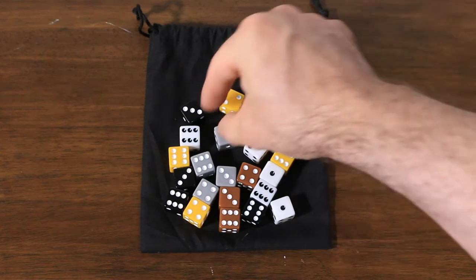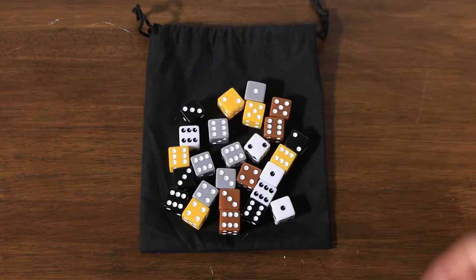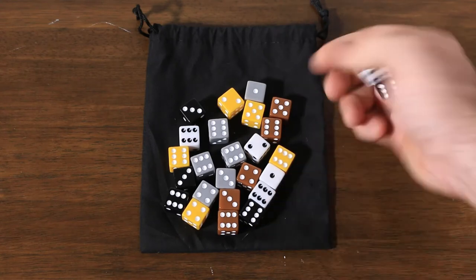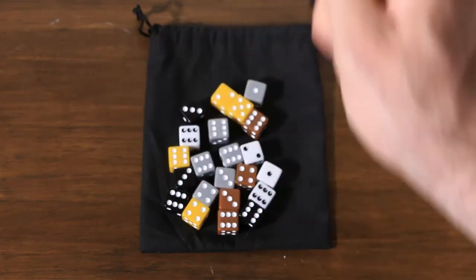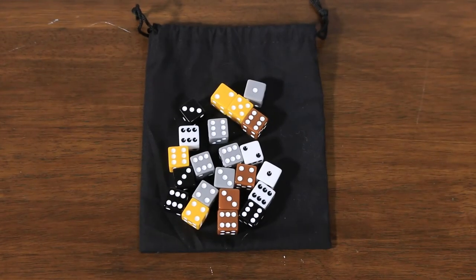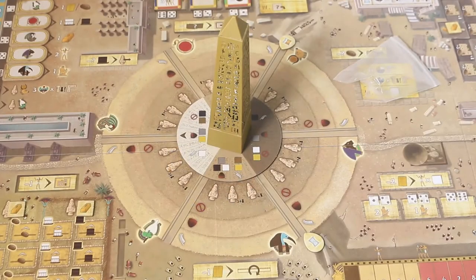In a two-player game, one die each of black, white, brown, and yellow are returned to the game box instead. We add the remaining dice to the bag and draw to fill the obelisk. We'll be drawing three dice six times, placing each group of three in one of the sections surrounding the obelisk. Roll each group while placing, and assign them to rows depending on their color and position of the obelisk.